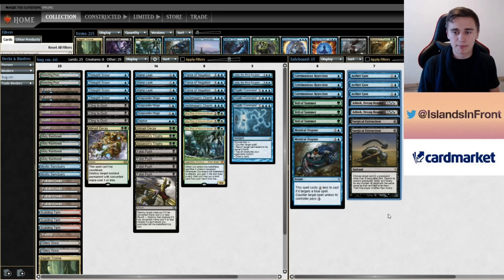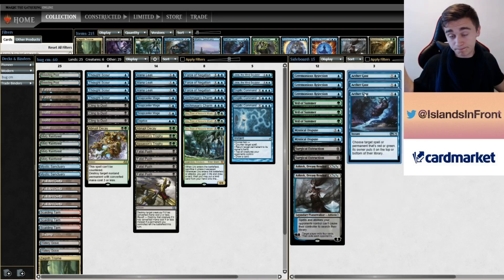Mono-Red Prowess. I will leave Aethergasts here because they will very often be brought in. Against Mono-Red Prowess, only three Aethergasts.